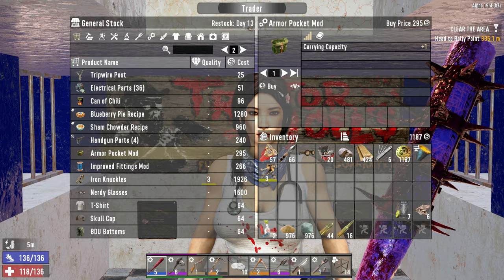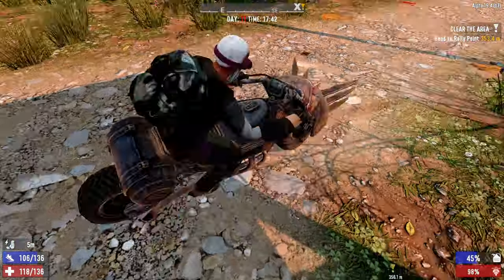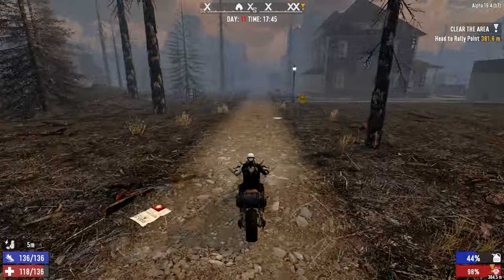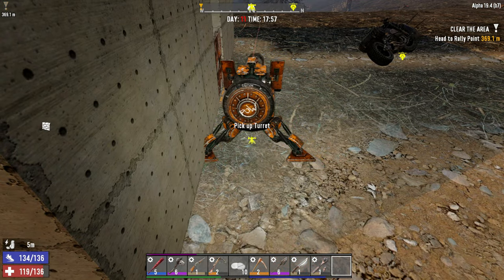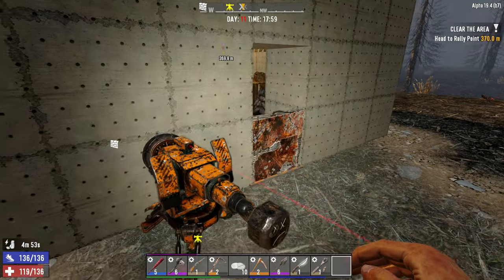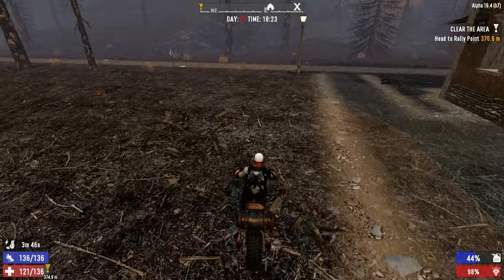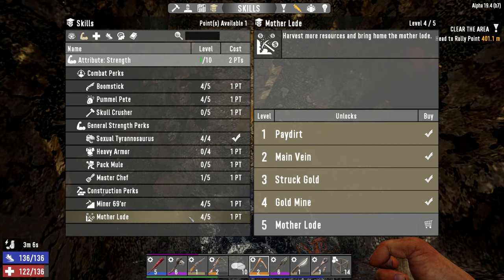I think I'll grab this level 1 armor pocket mod - not sure if we can find a spot for that at the moment, but I'd rather have it and not need it than need it and not have it. Let's get home, get organized, and we're probably going to go out and mine a little bit of iron so we can get some of that cooking down and start making some steel. We were able to pick up a respectable 3,338 iron - I'm very happy with that.